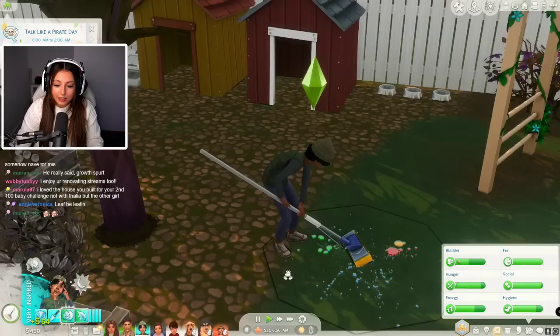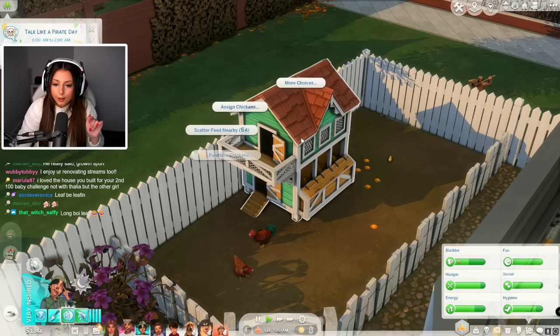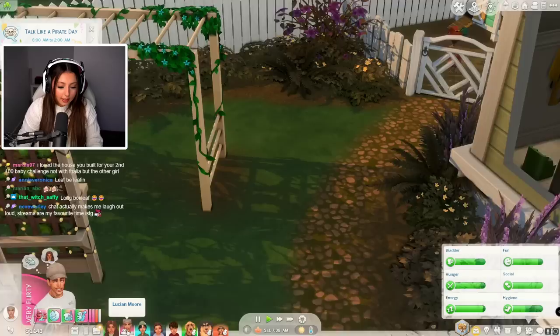Leaf's job is to take care of the chickens — I'm going to have him on chicken duty: collect the eggs, clean the coop, and scatter some more feed. Then we've got Lucian, who's currently taking care of the babies but is going off to work, which is great because we need money.